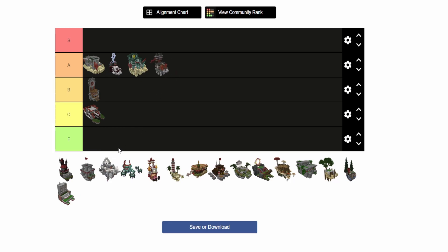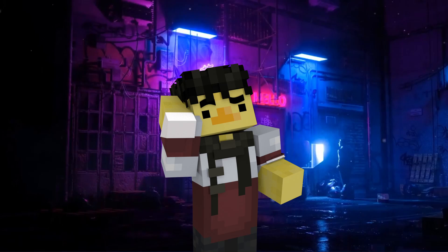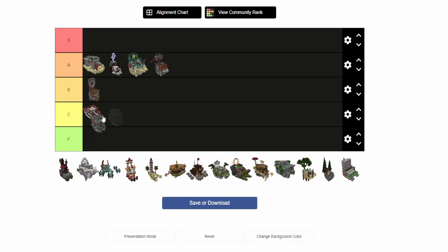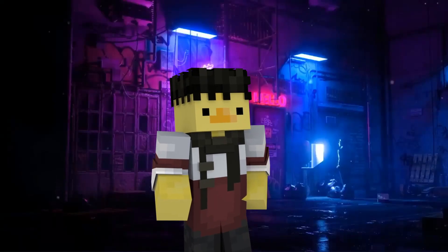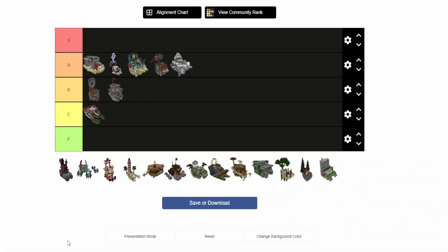Fortress — I enjoy playing on it, but it is kind of hard to defend on, so I'll put that in B tier. Galaxy — pretty fun map, honestly can't complain, putting it in A tier.